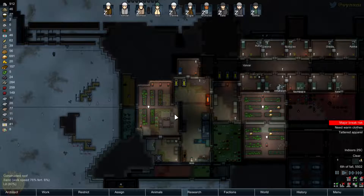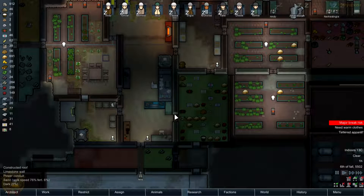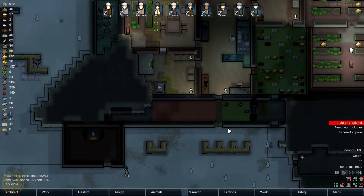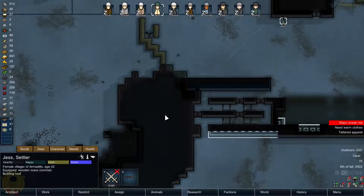We'll just keep going like that and see how it's going to evolve. We've got plenty of food for now and I might want to begin to cook a bit more because we've got a bunch of meals but it would be better with even more, plus it would just save a bit of space in the fridge. So where is Jess going? She's going to build a roof, it's not going to take her so long.